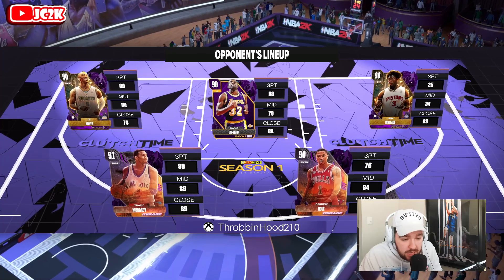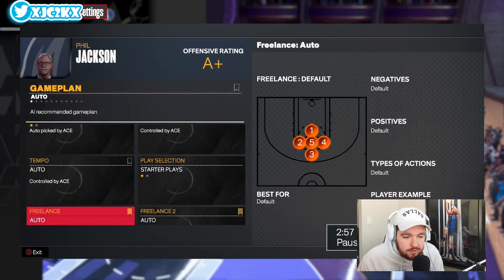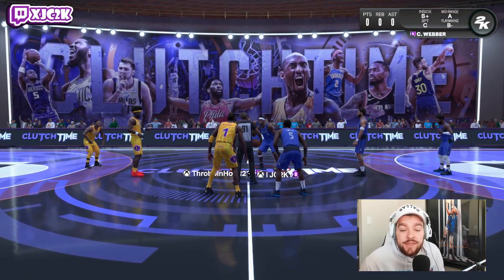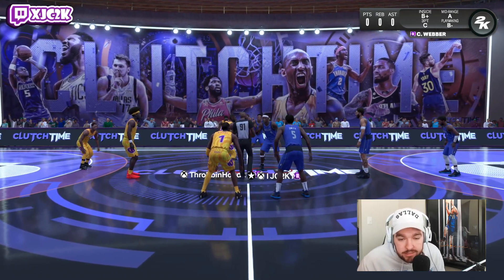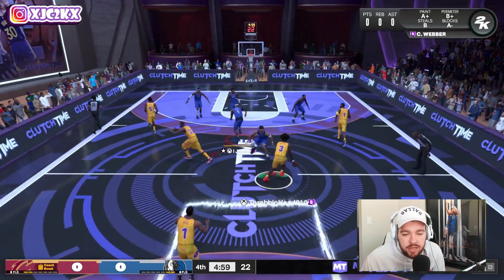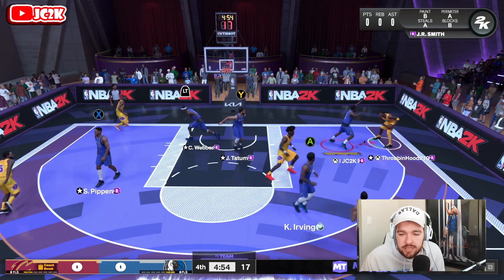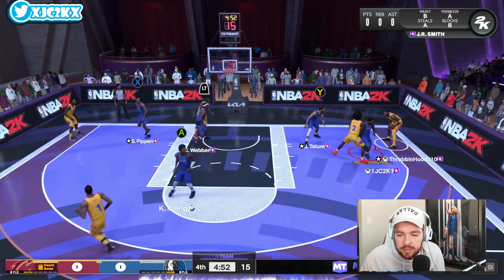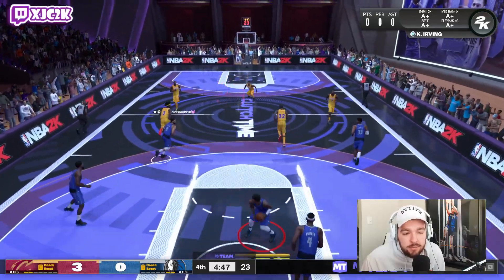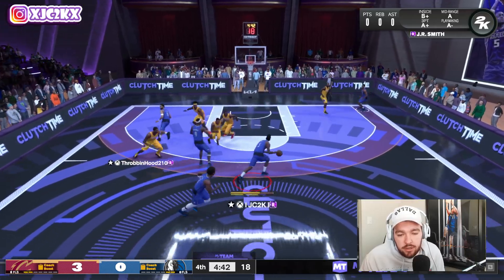Going up against an opponent who's got D-Rose, T-Mac, JR Smith, Ben Wallace, and Magic Johnson — he is a money spender. I have most of those cards too, besides T-Mac, so I think we actually have a pretty comparable, if not better, squad. We're going to get into our freelance and use JR as both a primary and secondary ball handler. He may not move quite as well as Booker, but this is where he'll shine on the defensive end. I ran into a screen like an idiot and gave up a wide-open three — that's not JR's fault.